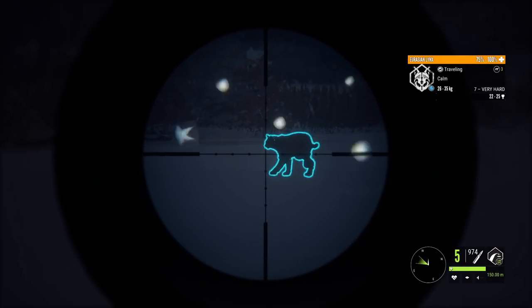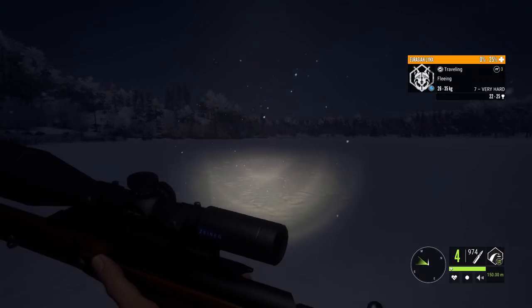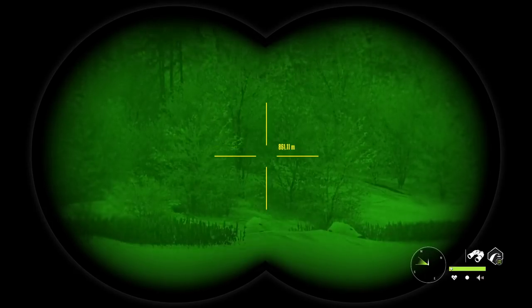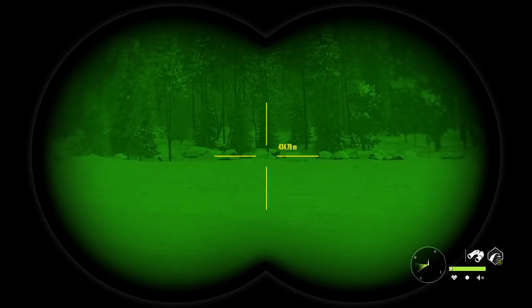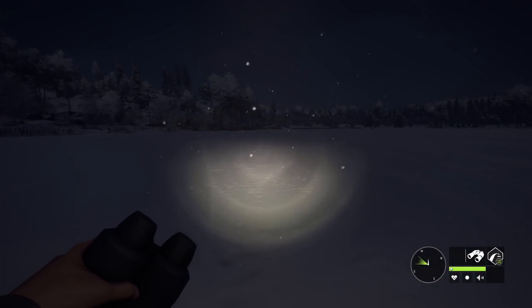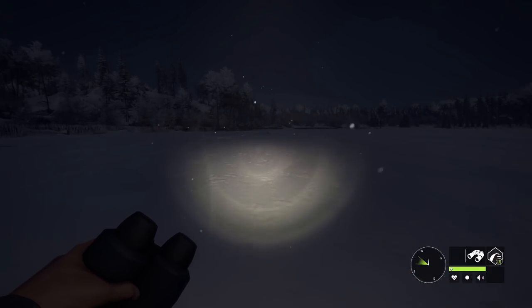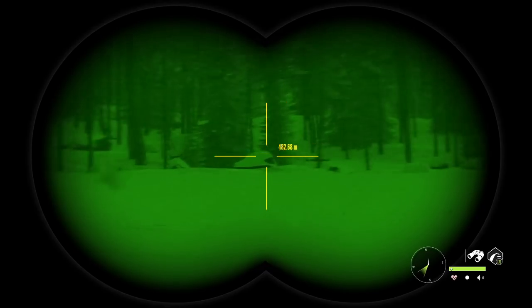I really like that you can use the Mosin on Lynx. I actually didn't know that until right before I started this video — I decided to look in the Codex, and Lynx do in fact get integrity with Weapon Class 3 ammo, so we can use that. I just like the Mosin better than .243. I really prefer it for longer shots, and Medved having these huge lakes, we should have plenty of opportunities for that.